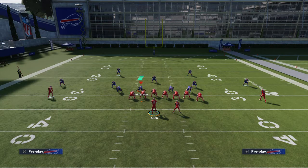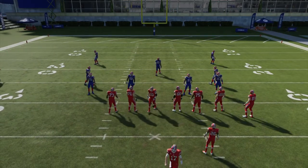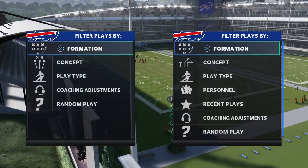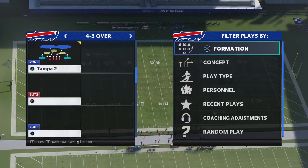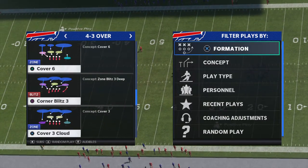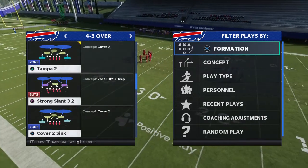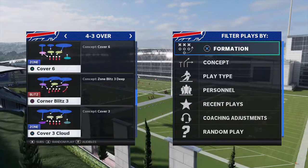Now we're going to the defensive side, and this is where things get really in depth. I struggled with defense for the first couple days I played this game. Start with play calling — you've got to call coverages that work. There's a lot of unnecessary plays in these generic playbooks. Corner blitz, for example — I've probably called that once or twice since I made my playbook.